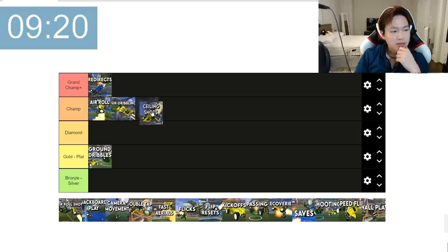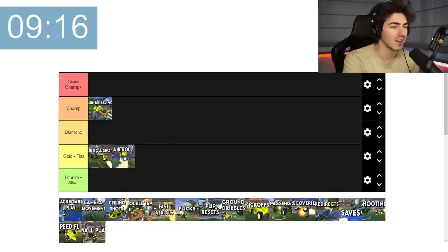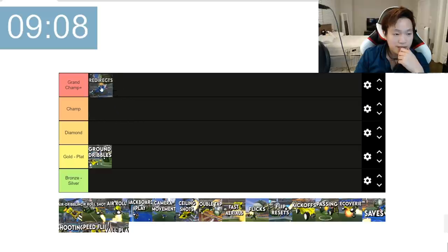Ceiling shots kind of go into the same camp as advanced wall mechanics. Air rolling in general — I'm going to put it here because it combines with the air roll shot. Redirects are fancy as well. I feel like redirects could be grand champ plus — let's put redirects somewhere higher up.